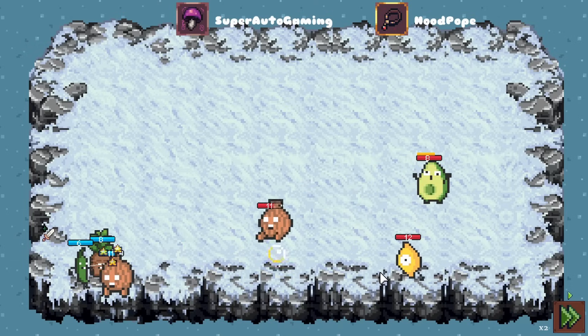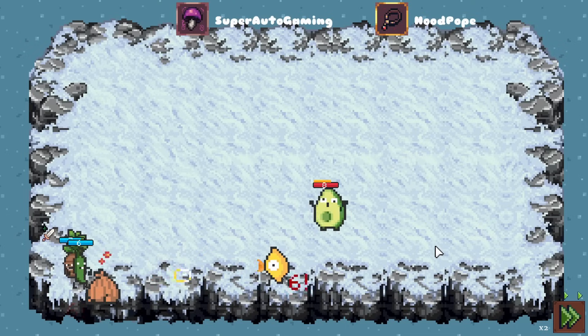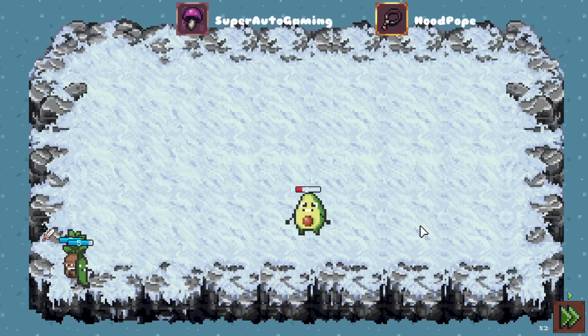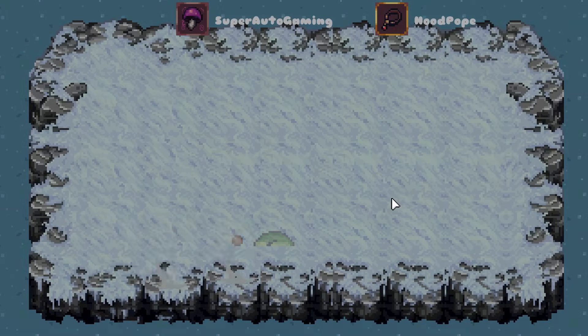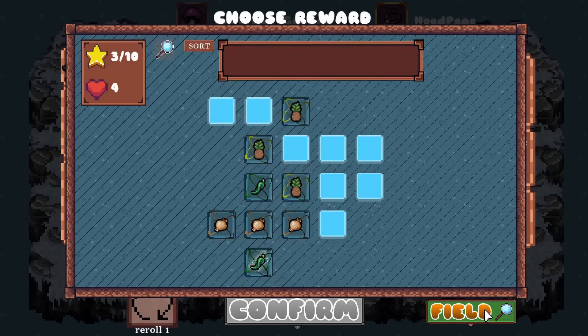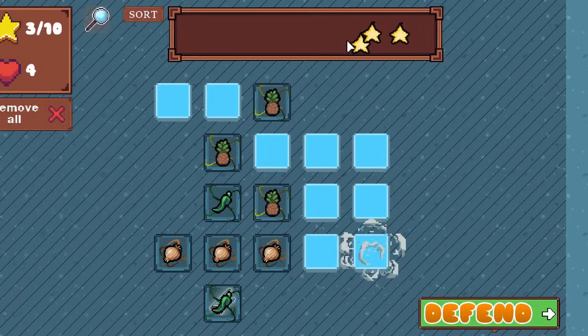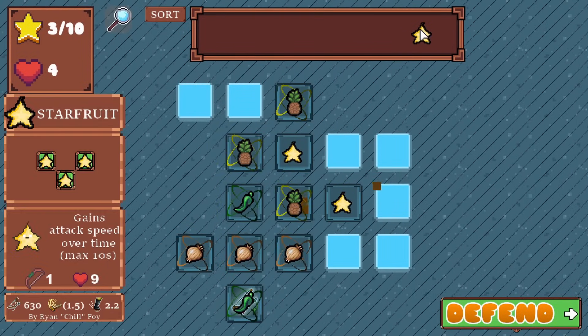He's got big stuff here. That double stun hurt. I think we're good here - nice, we attack too fast! We have the starfruit! I can get it in too. I like that jalapeno, but we're about to see the pineapple-starfruit action.